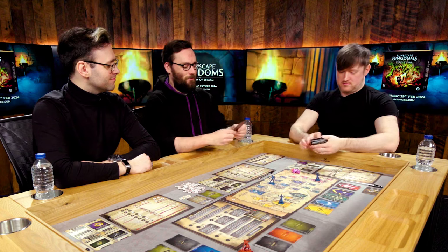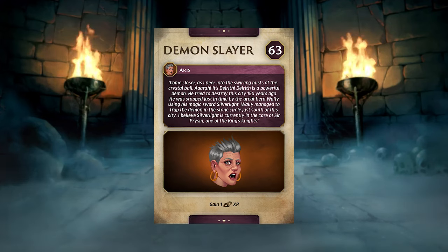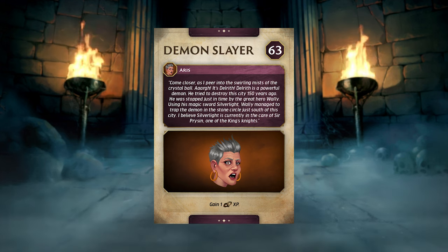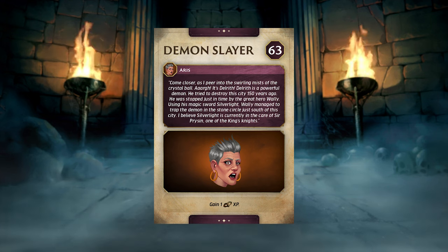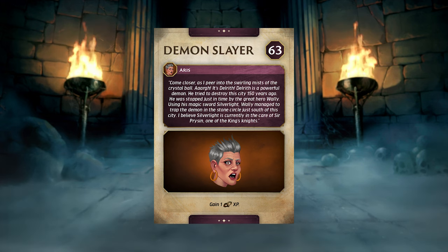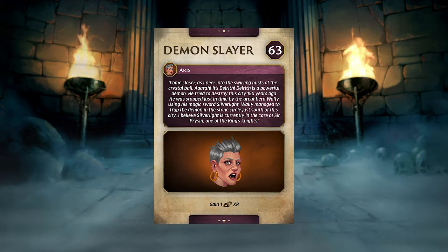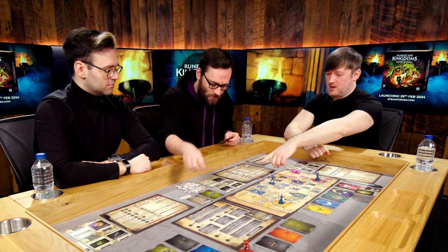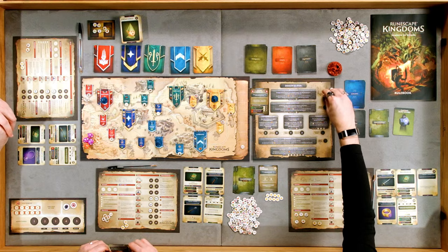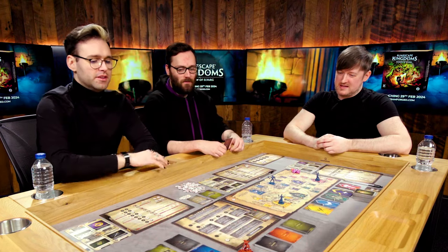Mod Sarni is right next to Varrock and has the appropriate gathering level, so she moves there and takes the quest action collecting vault card 63. The card reads: 'Demon Slayer - come closer as I peer into the swirling mists of the crystal ball. It's Delrith! A powerful demon who tried to destroy this city 150 years ago, stopped by the hero Wally using his magical sword Silverlight. Silverlight is currently in the care of one of the king's knights.' Mod Sarni gains one thieving XP and places the Aris token on the board - first campaign quest complete!